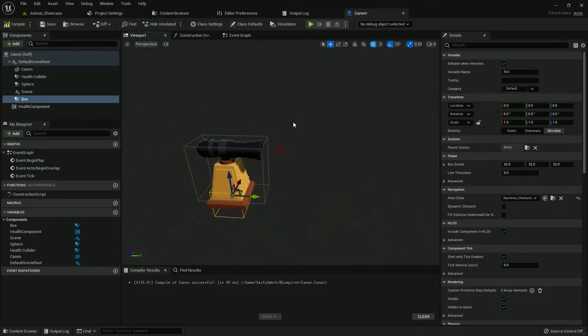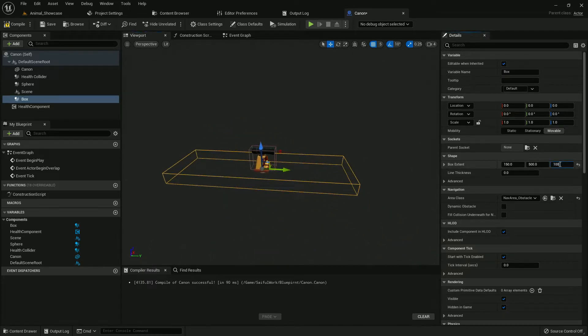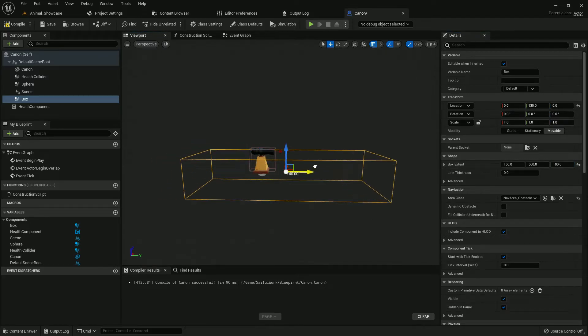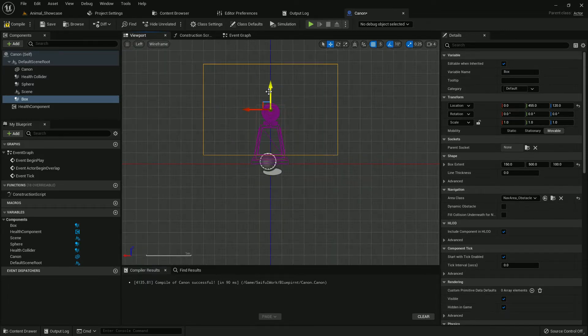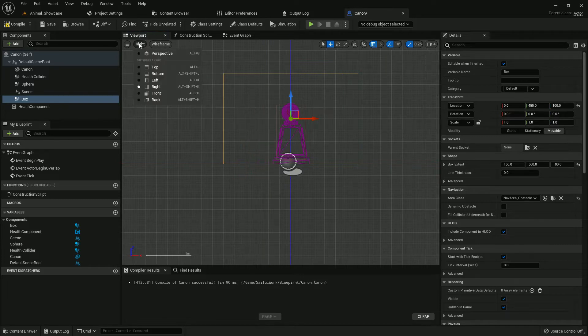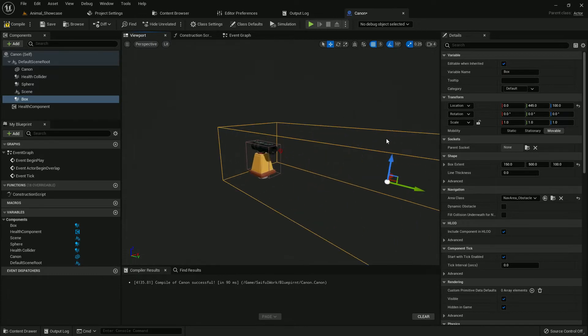I add a Box Collision again — this will be the range. When the player comes into this range, the cannon starts to fire. I give it a value of 500. I think it's fine. Adjust it, go to perspective — it's a little high but that's fine. Check the front view — yes, everything looks fine. Compile and save.